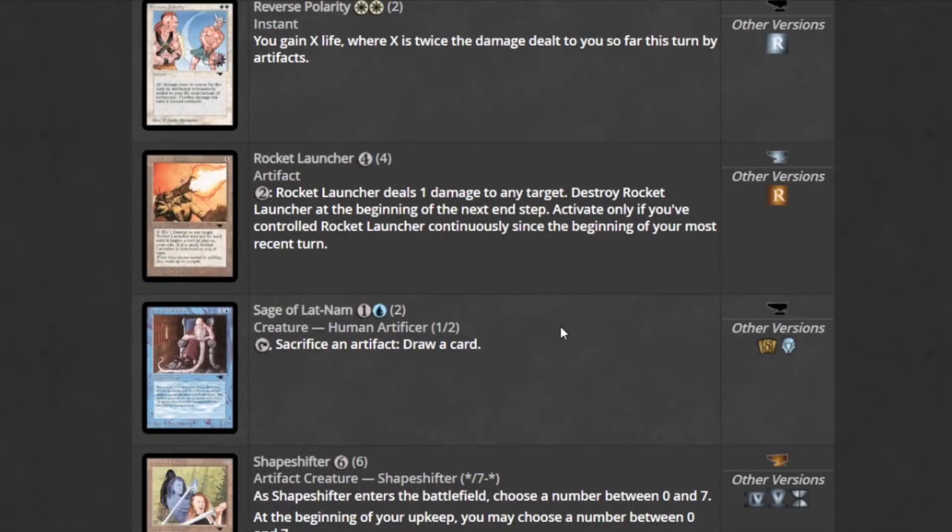Rocket Launcher — pay two, Rocket Launcher deals one damage to any target, then destroy Rocket Launcher at the beginning of the next end step. You can only activate it if you've controlled Rocket Launcher continuously since the beginning of your most recent turn. If you pair it with Power Artifact, it's a free kill. Very fun.